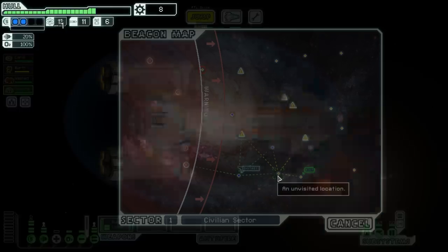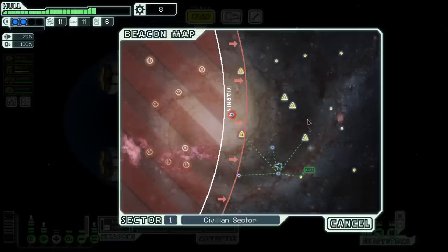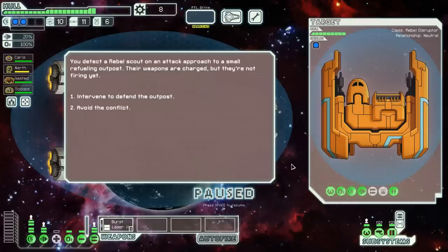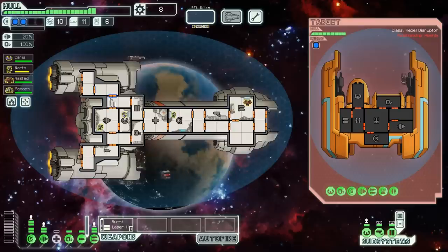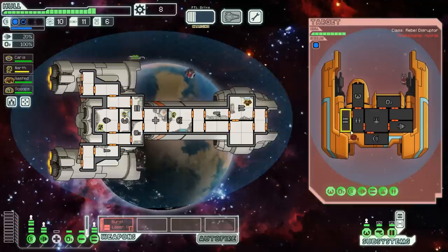We can go this way — still have a bit of time before we have to get to the exit. No one hails my ship — nothing happened. There's a possible ship detected over here. You detect a rebel scout on an attack approach on a small refueling outpost — their weapons are charged but they're not firing. We will intervene and defend the outpost. He is sending a drone after me to weaken my shields. You have this little beam weapon that can't do any damage unless it breaks through my shields, and I generate shields faster than your drone can shoot it down — which means we have absolutely nothing to worry about. Let's try to knock out his shields — there's not a thing he can do against us.